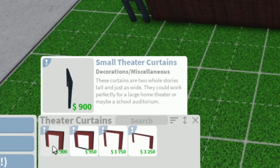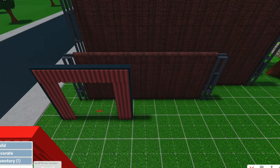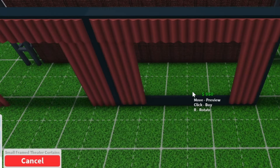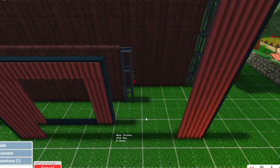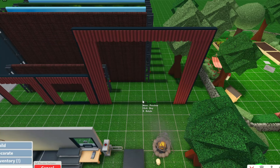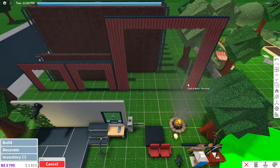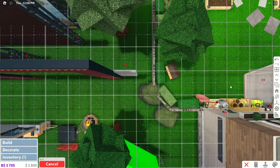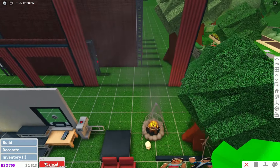We have small feeder curtains here — these curtains are two whole stories tall and just as wide. They could work perfectly for a large home theater or maybe a school auditorium. It looks like we also got some different variations here as well. This one has a frame on the bottom. We also have these tall theater curtains which look absolutely amazing — but that is so tall. Is it really two stories in Bloxburg? Oh, it is. That's crazy. That's awesome.